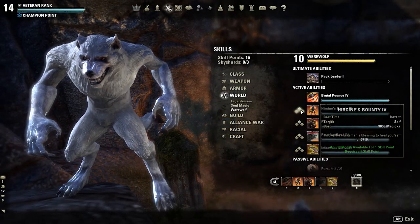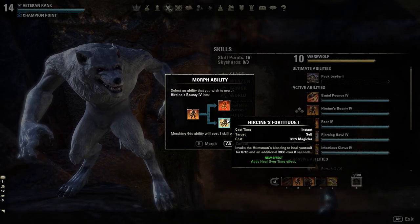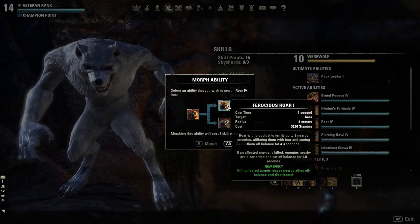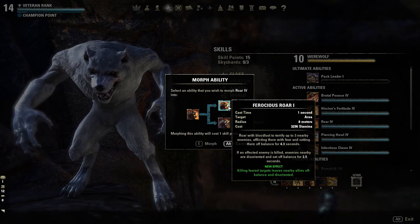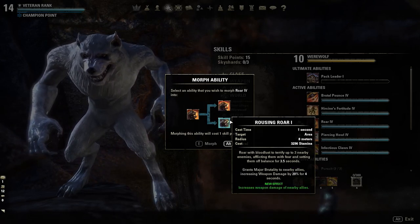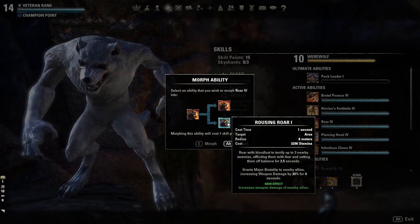This next skill is your heal. The first morph will increase your weapon damage, and the second morph will add a heal-over-time effect. Next up is your Fear skill. The first morph will leave nearby enemies off-balance whenever you kill someone who is currently feared, and the second morph will increase the weapon damage of your nearby allies whenever you cast Fear.